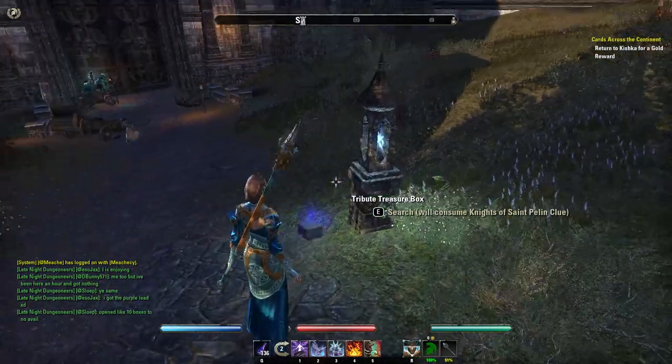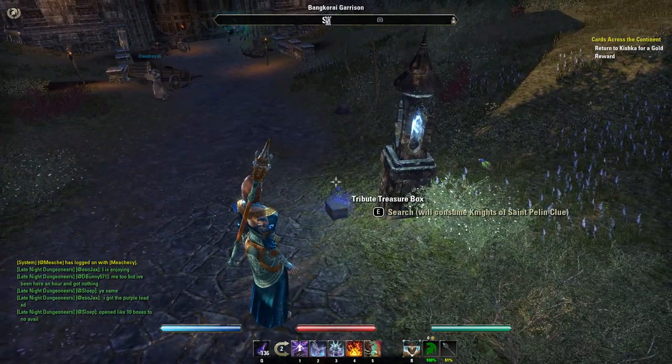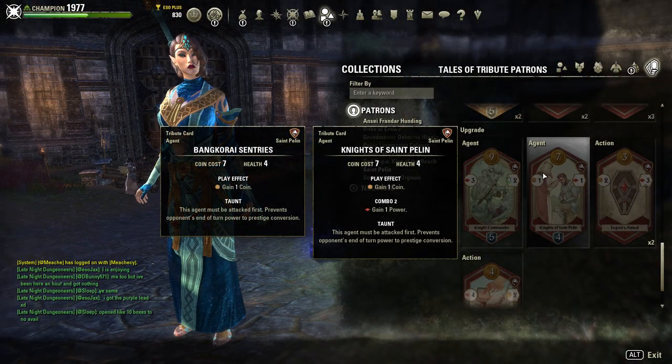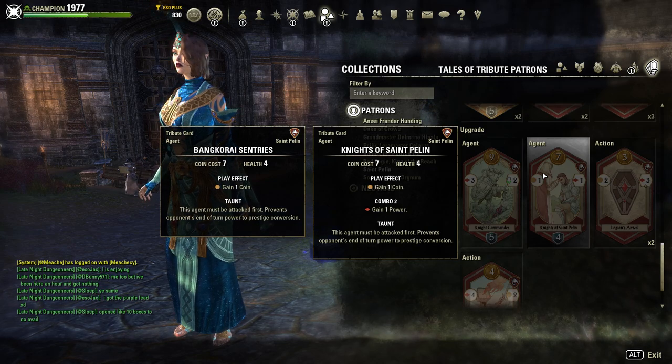It's here, next to the blue light. If you open the box it will upgrade your Bancarai sentries to Knights of St. Palin. It will add combo 2, with a gain of 1 power.